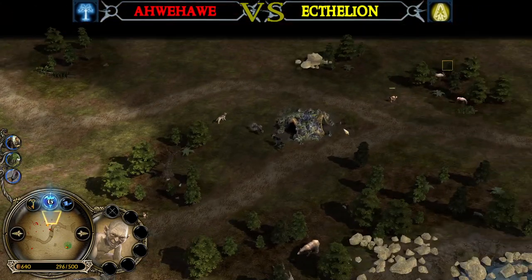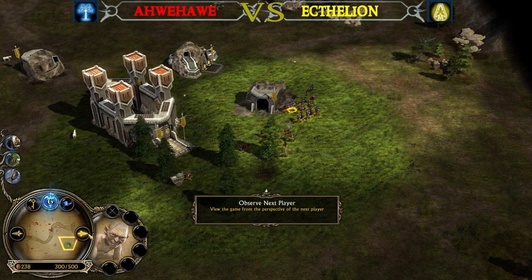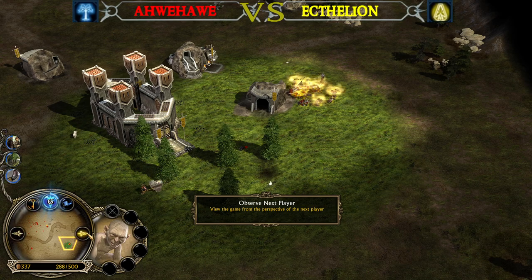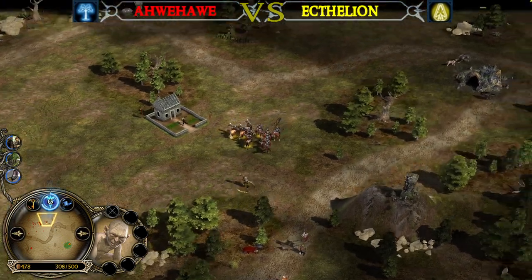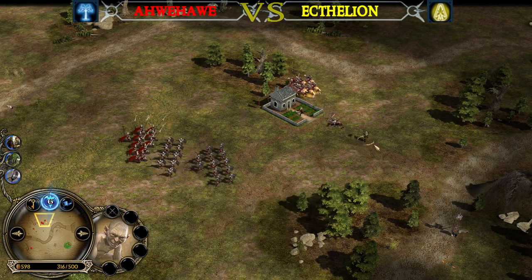So obviously you need to kill the Golem, you're gonna drop the Ring, you're gonna capture the Ring with one of your units or heroes, bring it to the Fortress, and depending on what faction you are playing you are able to make Galadriel or Sauron. Those heroes are game-changing — they can literally win you the game.